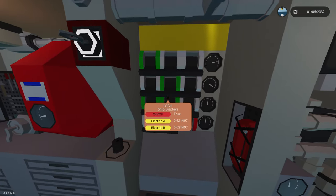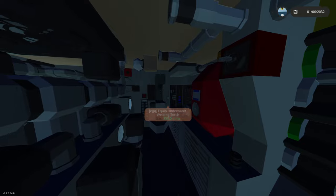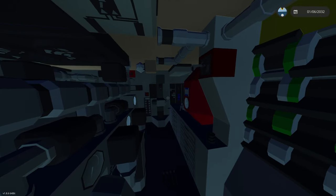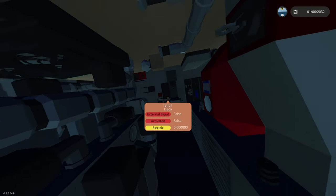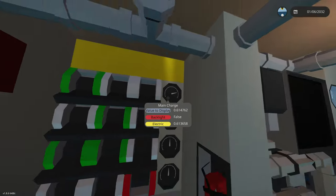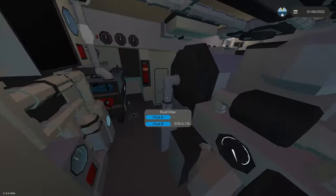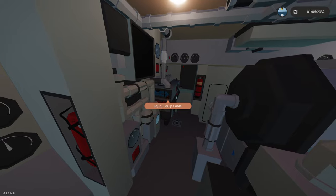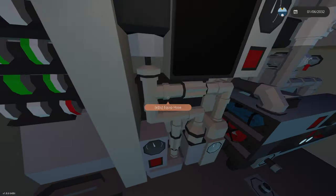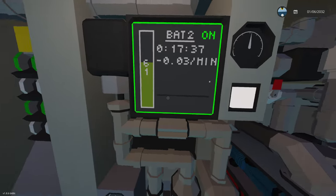Over here we have all of our breakers — the green ones are the ones you're going to want to keep on no matter what, they are very important. The main breaker right here will cut off the power to everything including the stabilizer, so the ship will really start to lean when the stabilizers are off. We're going to turn that back on. We have a whole bunch of dials right there — that's the main battery charge, the emergency battery which we can turn on, and the generator one. Over here we have a monitor which will show our battery — we are running a little bit low right now.